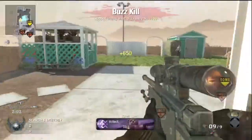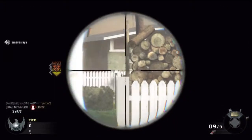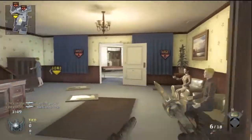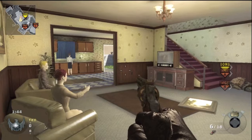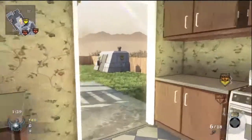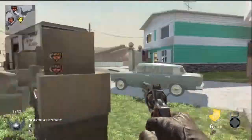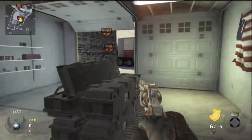This is pre-patch, before they fixed quick scoping. Back then I was first prestige level 42 or something. In this clutch I see this dude shooting up in the building, so I go ahead and grab the bomb and run over A — because you'd be stupid to plant B, it's straight out in the open.